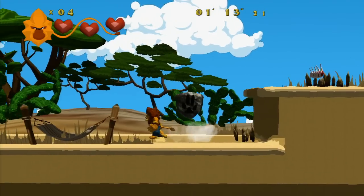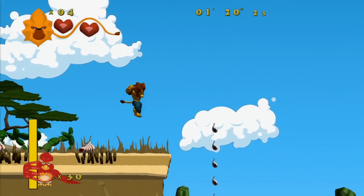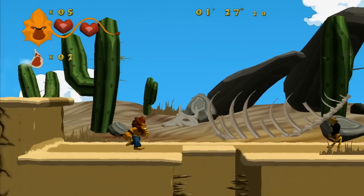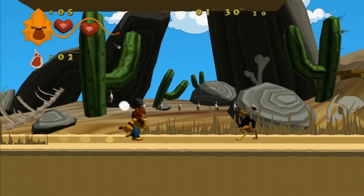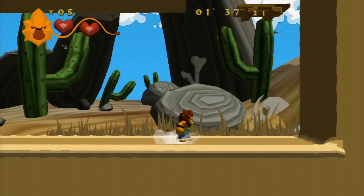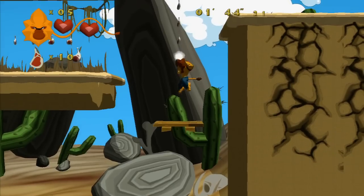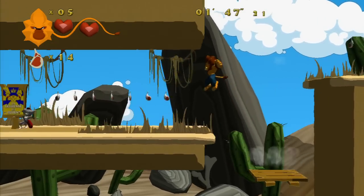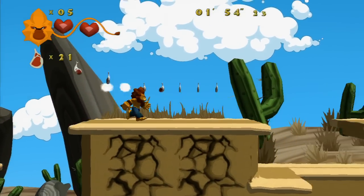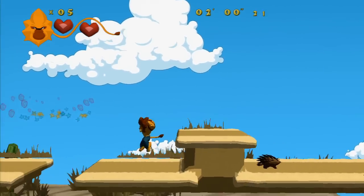The walking controls are all right, I guess. Jumping controls I'm not sure about though — something feels a little off, but I'm not really sure how to define it. I don't know if that swipe attack is really worth doing at all; it seems like you have much more speed and momentum just stomping enemies. So it appears the creator of this game has a very anti-monarchy stance.